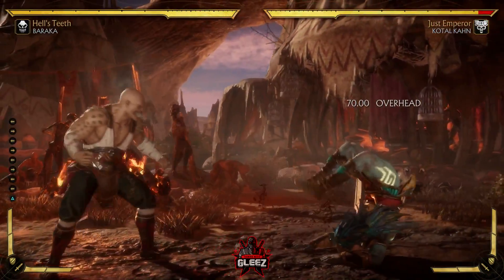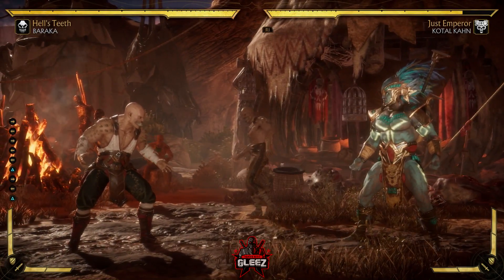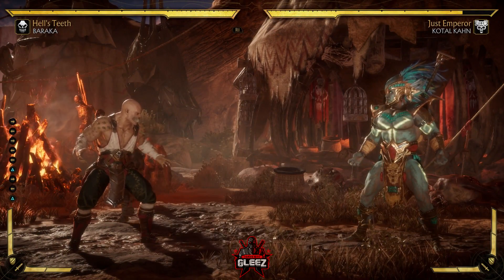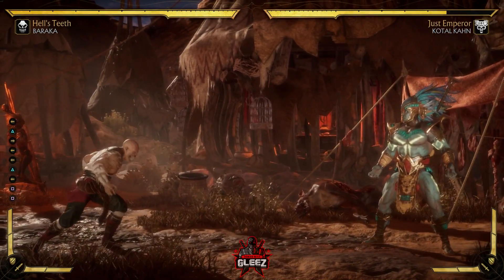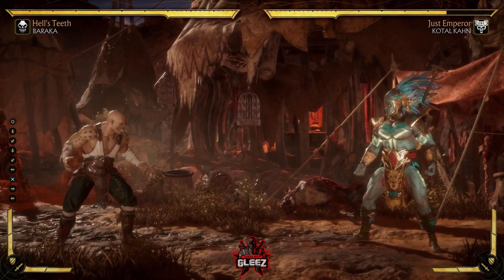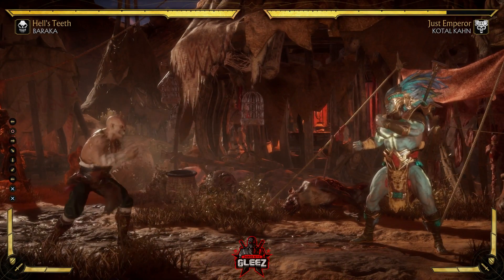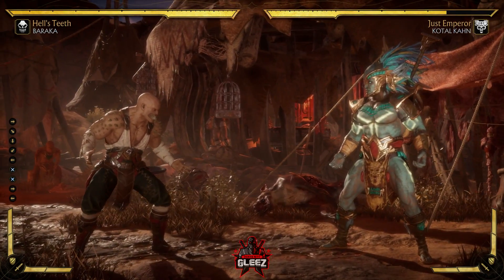His back 2 from range is an overhead that splats down and allows Baraka to get a knockdown. You can get hit out of it though, so if you try the back 2 from range and someone reacts, they can stuff you with like a 1-1 or a stand 4 cancel — if you're Scorpion, stand 4 teleport meter burn — you can get a full combo punish for it. Keep that in mind.